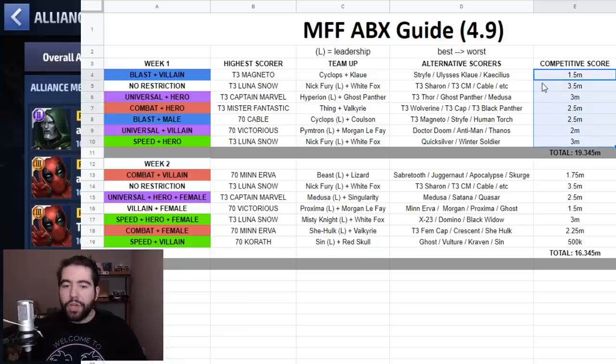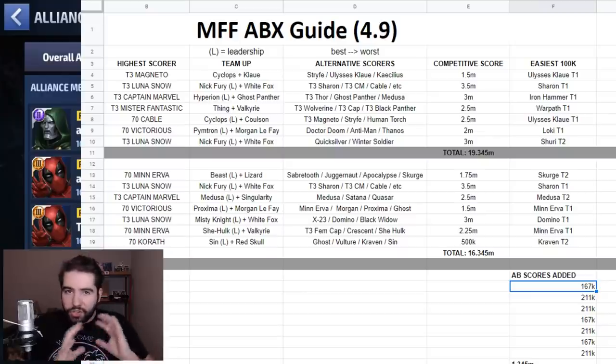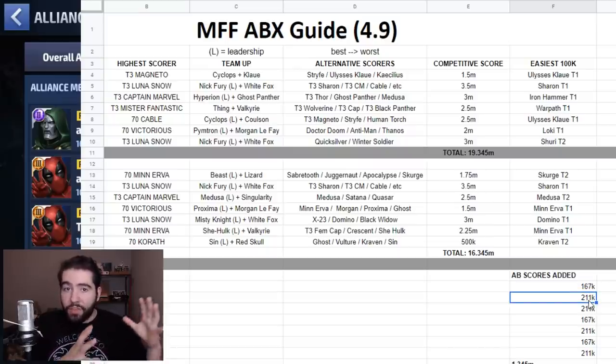I also wanted to compile a relatively competitive score barometer for you to know what score you should be aiming for. The 'M' stands for million, so on no-restriction day you should be aiming to cap out at 3.5 million if you're looking for a competitive score. The competitive score for both weeks is 19 million 345,000. The alliance battle scores are added — some days it's just robots giving 167,000, sometimes alternating waves with the frost beast giving just over 200,000, totaling 1.345 million.